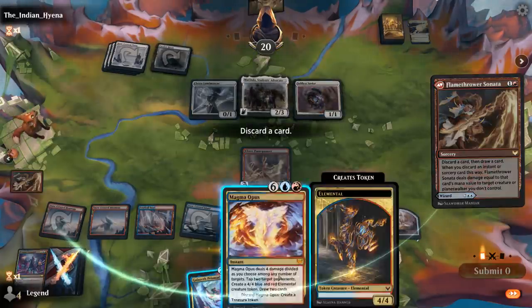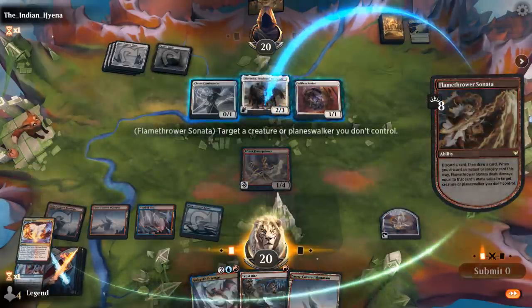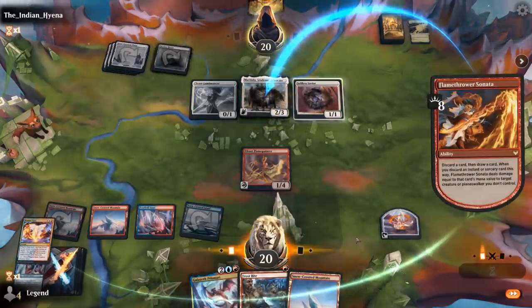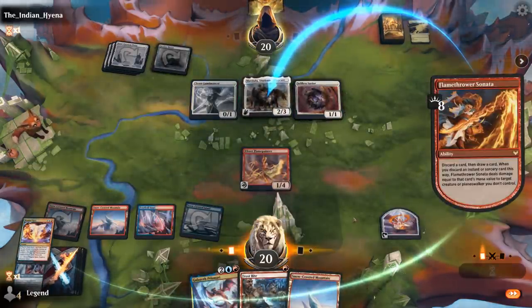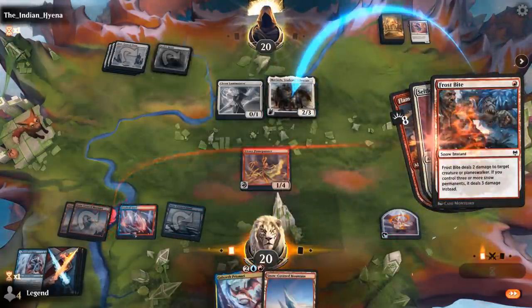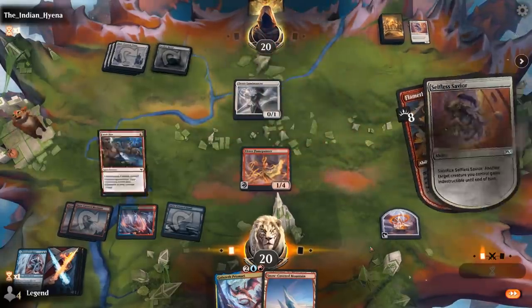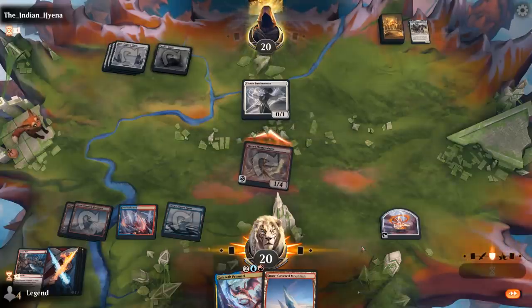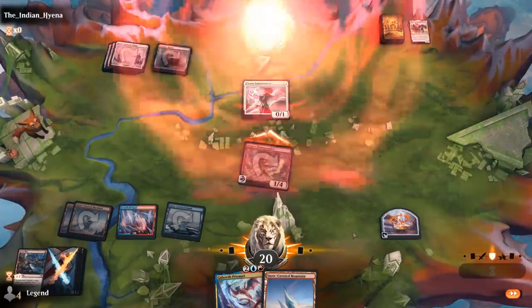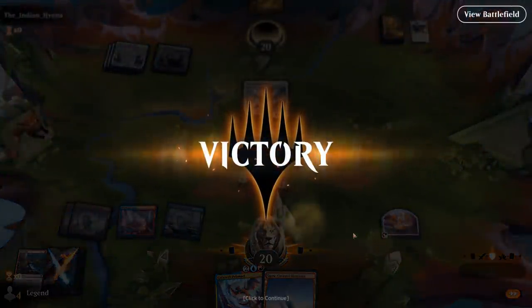Sonata discards Magma Opus. Opponent is forced to chump block — otherwise we cast double Opus. Opponent decides to concede instead. On to the next one.